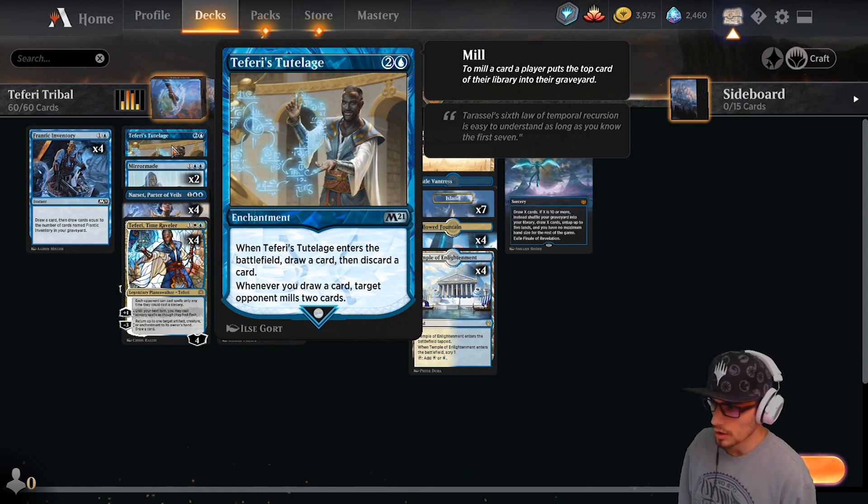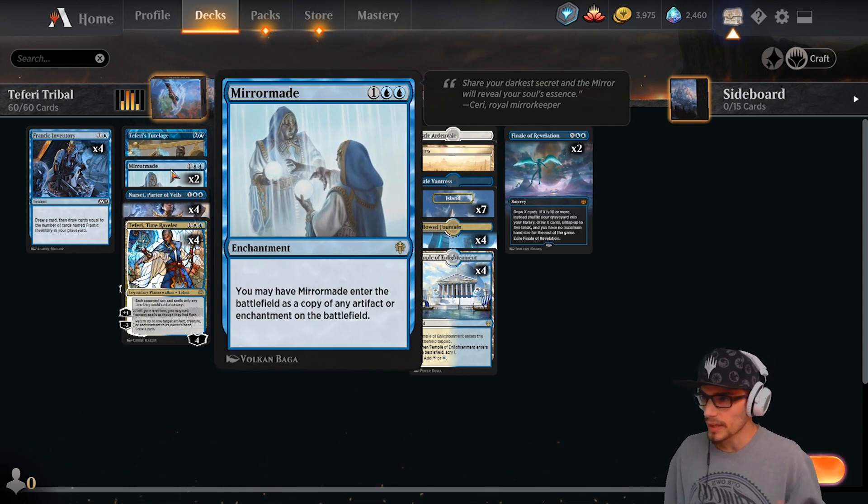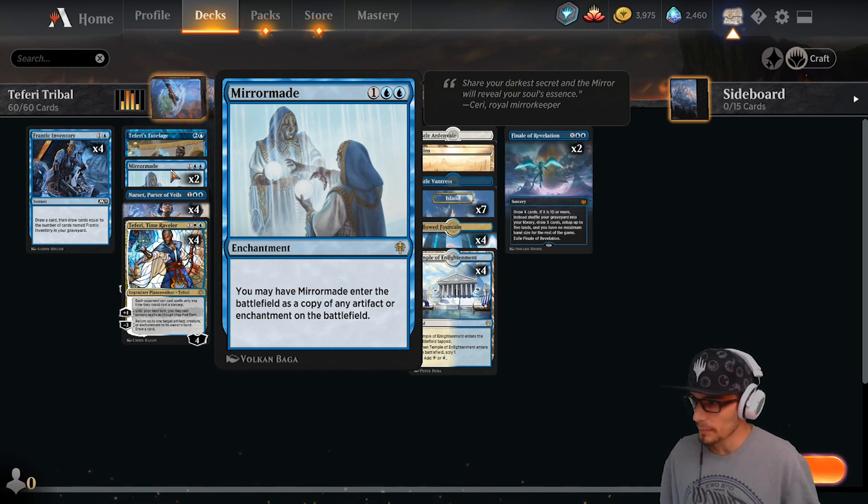Moving on to our three-drops: we have four copies of Teferi's Tutelage, an enchantment. When it enters the battlefield, draw a card then discard a card. Whenever you draw a card, target opponent mills two cards. We also have two copies of Mirrormade — another enchantment. You may have Mirrormade enter the battlefield as a copy of any artifact or enchantment on the battlefield, yours or your opponents'.